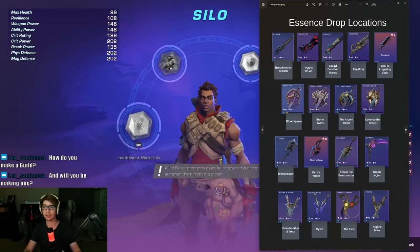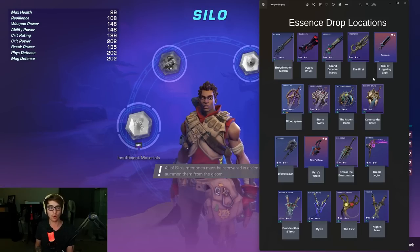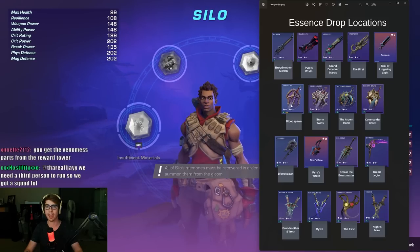For weapons, everything has one specific Essence drop location. This might have been taken from early access, so if things change, things change. Tempest is Trial of Lingering Light. The First for Arc Storm. Longshot is Grand Deceiver, Maris. Hellswarm is Pyre's Wraith. Ransom is Broodmother's Sireth. Certain weapons like Vanguard and Ransom you can just buy off base enemies, so we'll talk about those later.